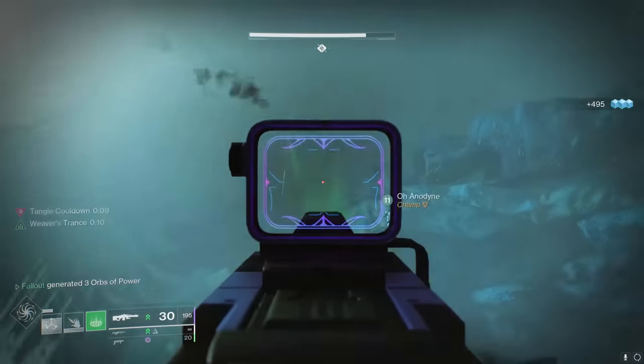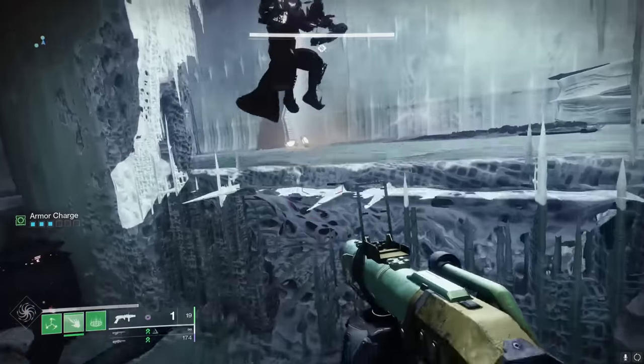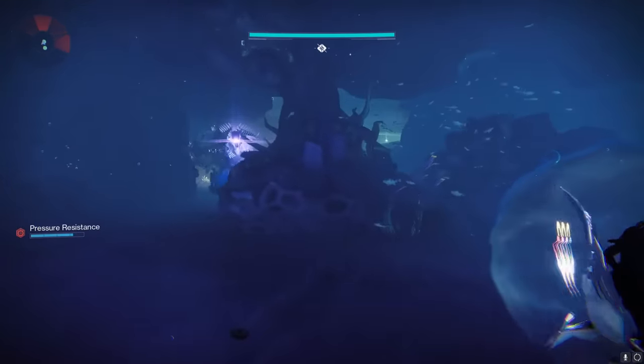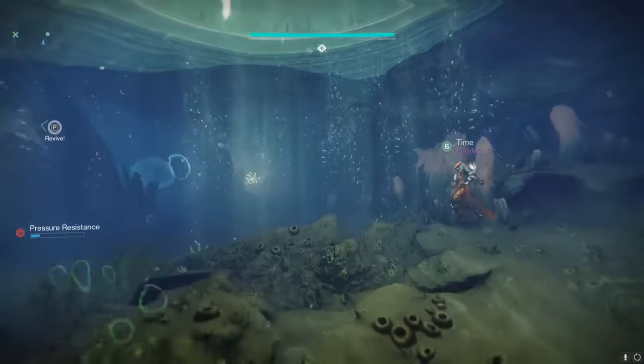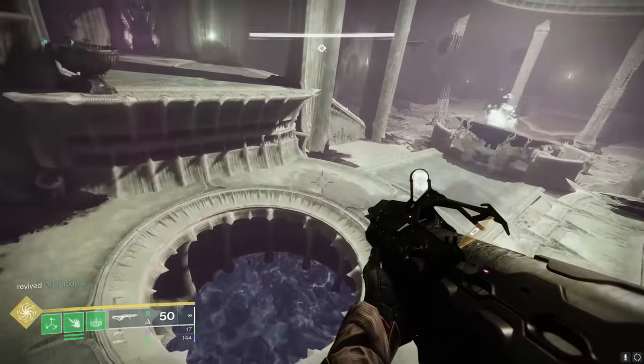Eventually you're going to drop down so far that you'll get to a hive structure that resembles the hive dreadnought. Keep doing guardian parkour until you reach an underwater area with a hive named Ekthar. Find the green airflow and jump into it to get blown up out of the water and begin the next encounter.